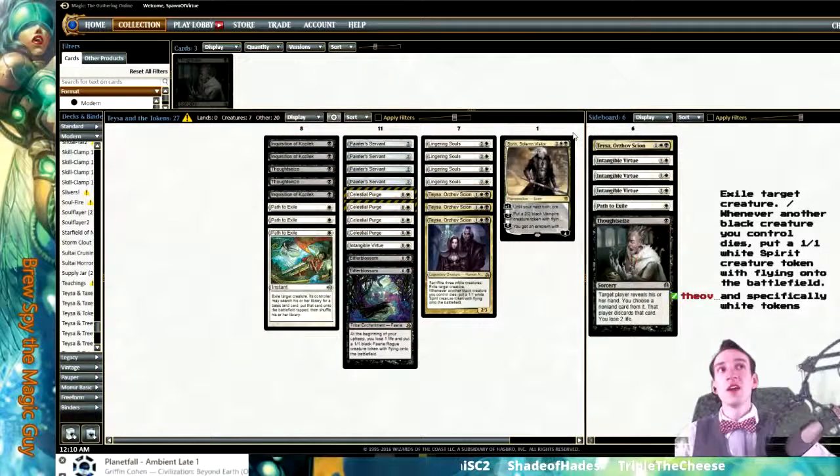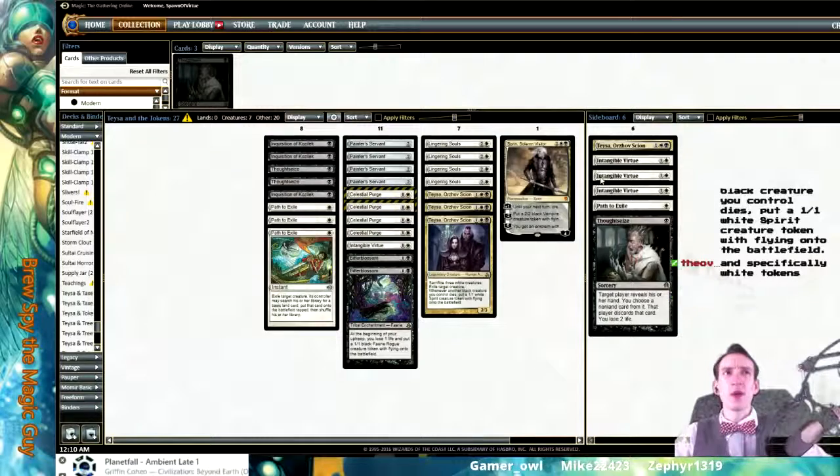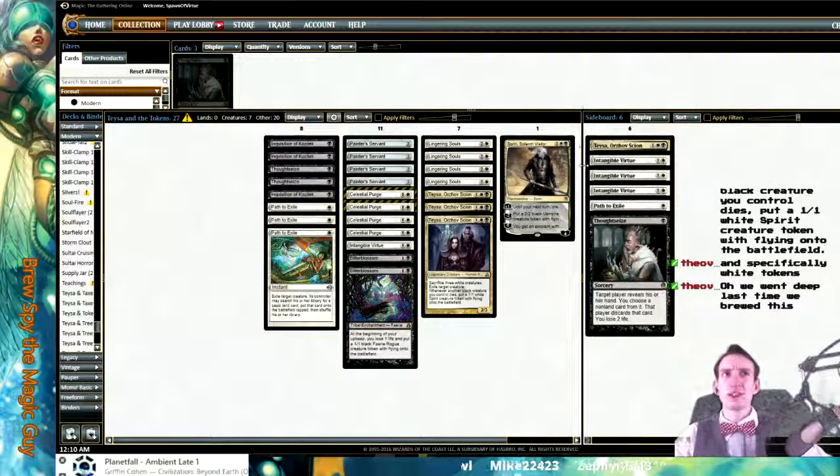The Mardu player I talked to said that Mardu is actually one of the best color combinations to be playing right now. He beat me, and I don't believe him just because he beat me, but his deck played great. So maybe Mardu is where I want to be. Black, red, and white seem to be some of the best colors in Modern right now.